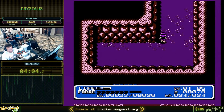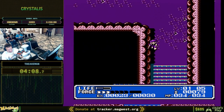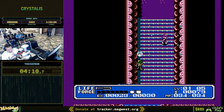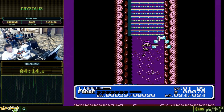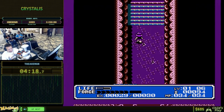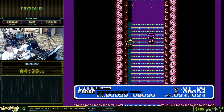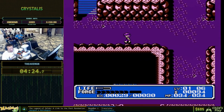Another big change in the randomizer is the scaling factor. Every time you get a unique item it increases the scaling factor — it's this number, number six. It's at six right now, right by my level.